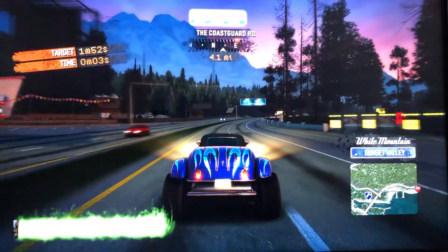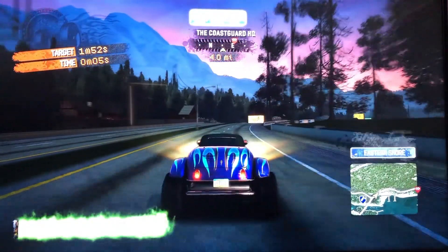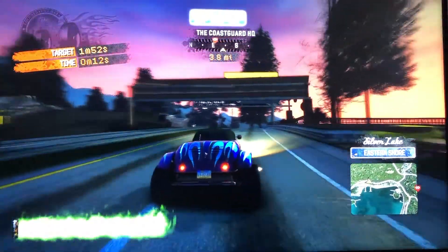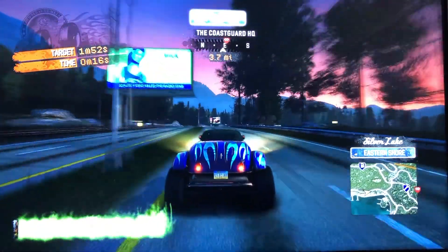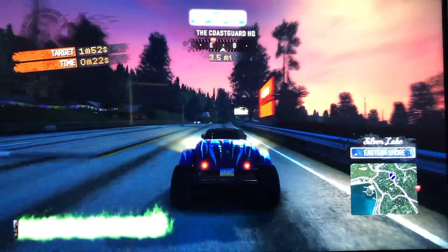I should pull up my map. This car is different from the others that we've viewed, which is kind of unique. It has two small wheels on the front and two big wheels on the back.